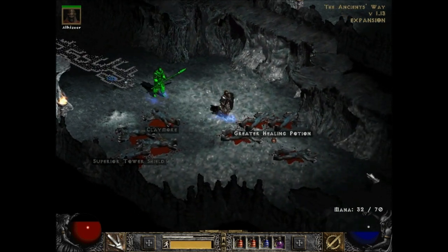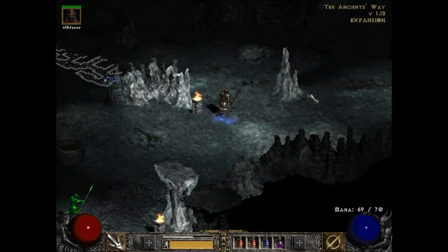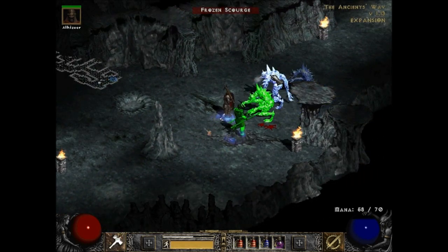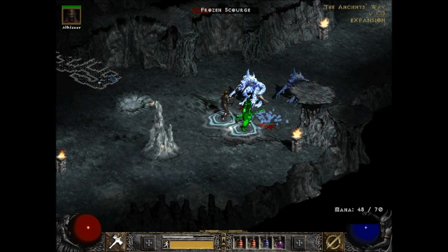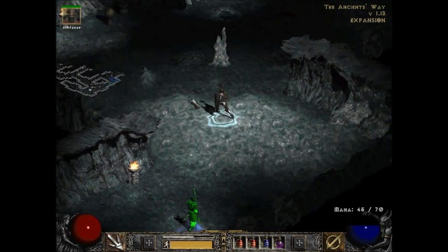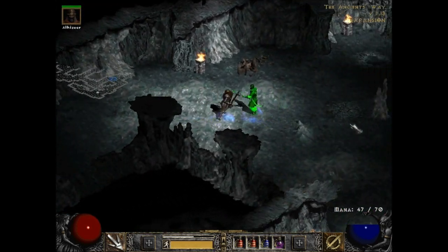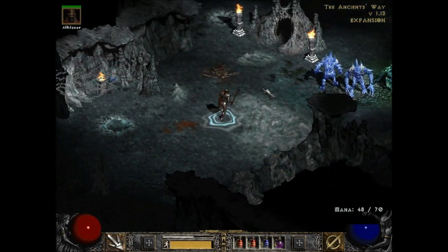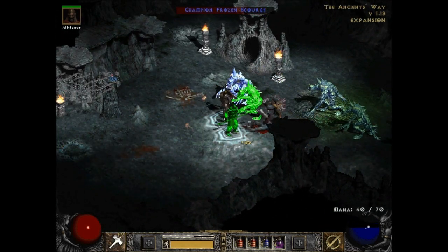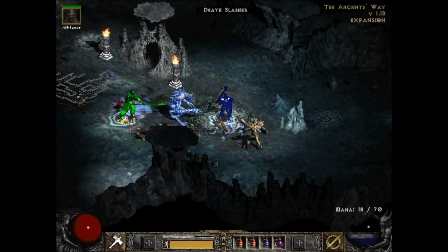Dead end — hooray! That's exactly what I was looking for. I'm heading to the bottom right again, hopefully to find the waypoint, the way to the secret optional dungeon, or Mount Arreat Summit. To the IC Cellar! That is the optional dungeon — I figured there was one in here. I remember there being another one of those.